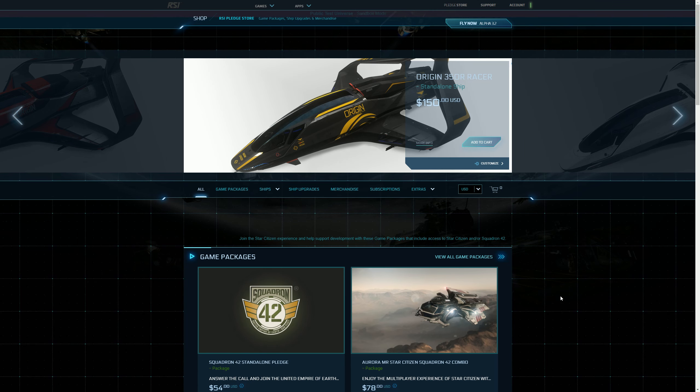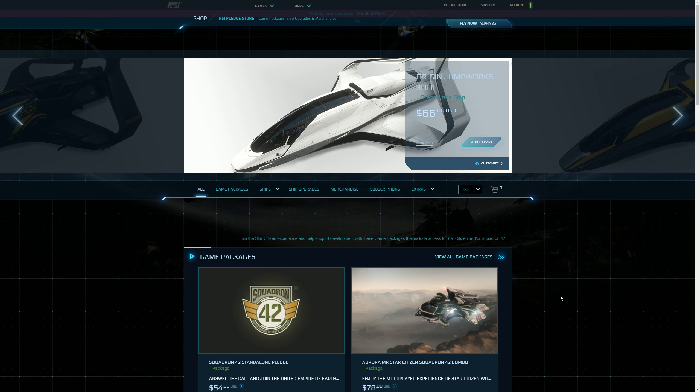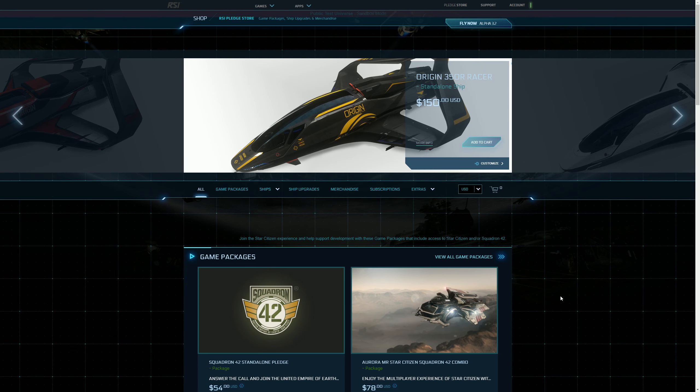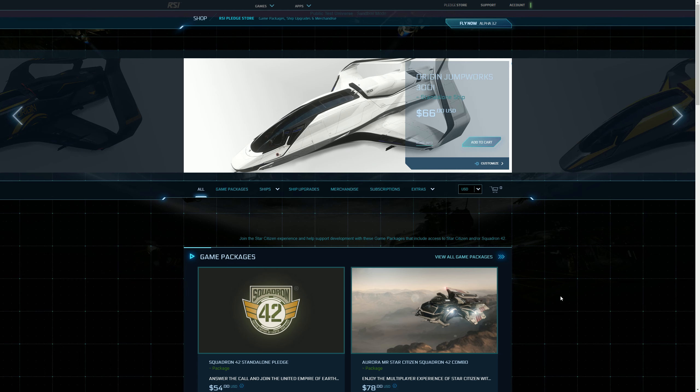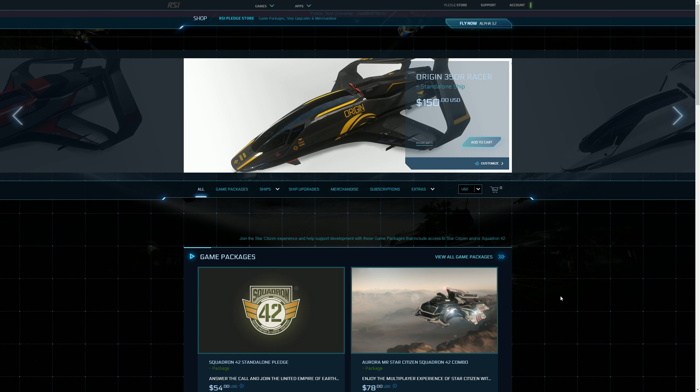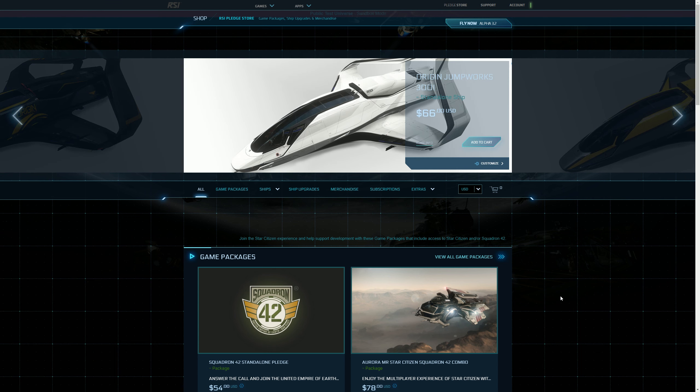Hi everyone, hope you're doing okay. The news is that 3.5.1 is now on the PTU for subscribers and concierge backers. One of the new features in this PTU 3.5.1 build is ship customization for the Origin 300 series.